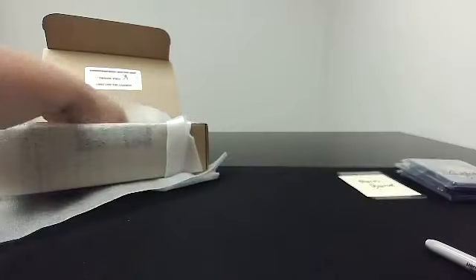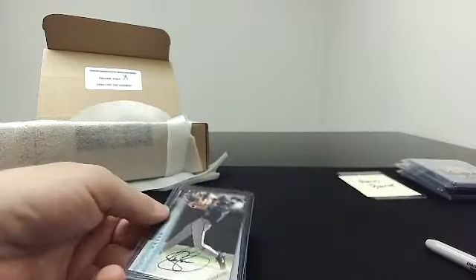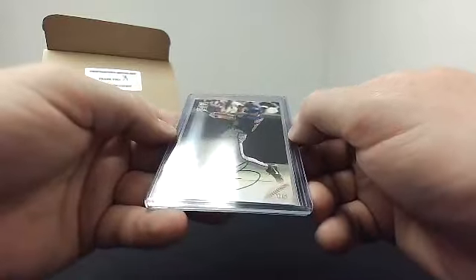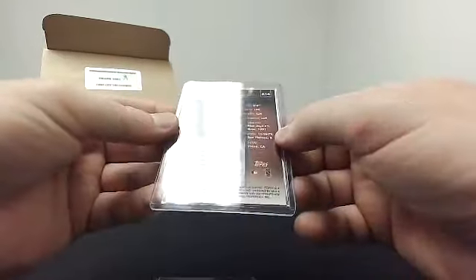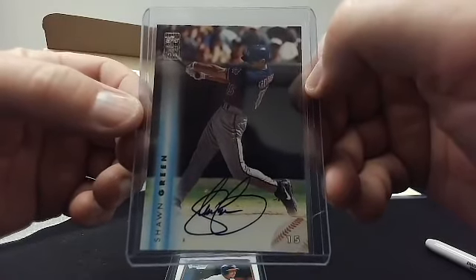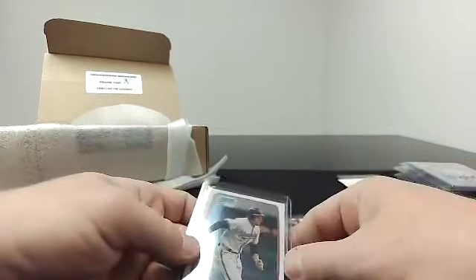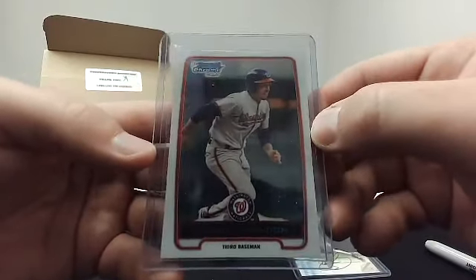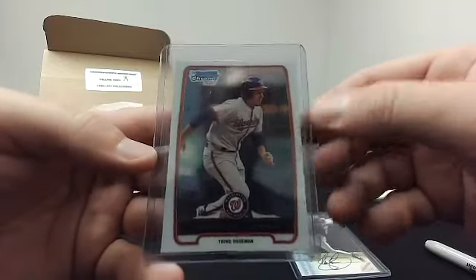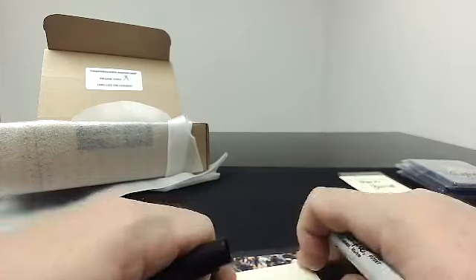Silver pack two, this is Paul. Two cards in this one. An ink on the front — 1999 Topps Shawn Green auto, kind of fun, he's a good player. And this is pretty nice — 2012 Bowman First Chrome Anthony Rendon. Pretty solid, I would guess that's got a little value to it. Those are Paul's.